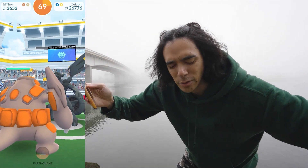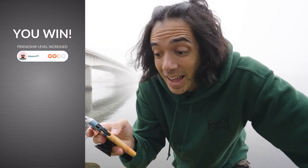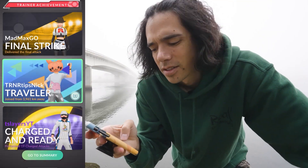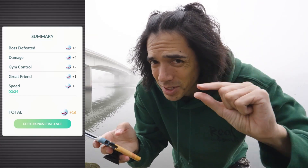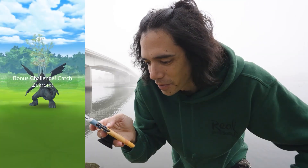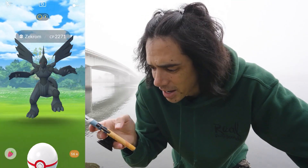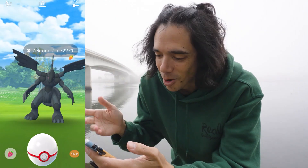Zekrom and Reshiram have the same CP, so 2307 would be a Hundo. 2271 is not. But 1,500 Stardust, 20,000 XP, and a shiny check. With Zekrom, you can honestly barely tell the difference between the shiny until it attacks — the difference is in the color of the tail turbine. It glows blue on the regular one and green on the shiny, which is actually pretty cool, but really hard to tell just looking at it.